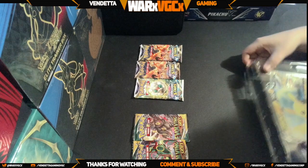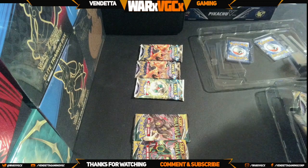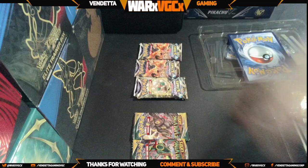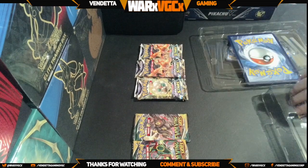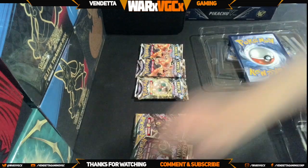With two Evolving Skies packs and Brilliant Stars, you can't go wrong. Brilliant Stars has a bunch of Charizards in it, and Evolving Skies — well, a lot of people like to call it Evolving Cries — but it's still a really good set regardless. It has a lot of stuff in it that you can get.